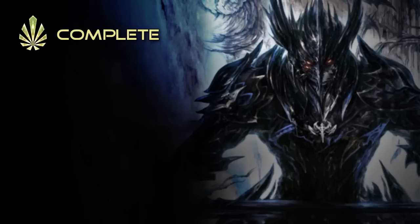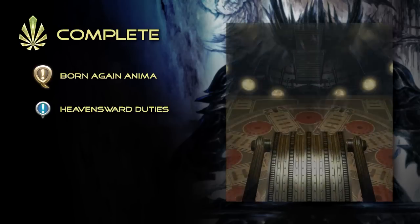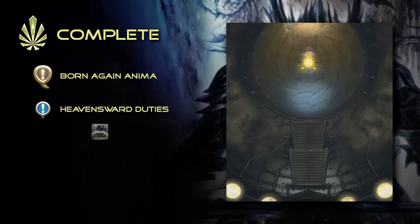For the complete anima step, you will be required to carry out two new separate quests. Born Again Anima will have us collecting etheric density from completing Heavensward duties, similar to the old light farming of the zodiac relics. Currently, the preferred method of doing this is by speedrunning the Fist of the Father Savage.